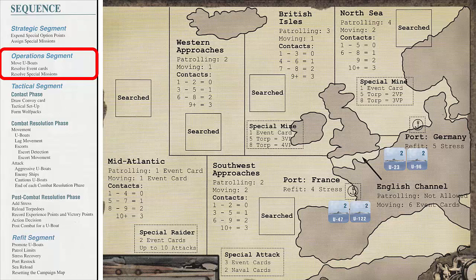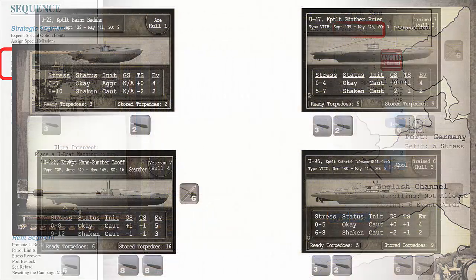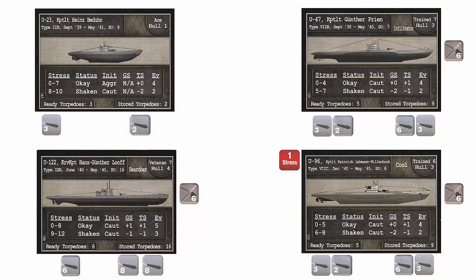In the operations segment, we move U-Boats, resolve event cards, and resolve any special missions. During this operations segment, we want to get our U-Boats into the British Isles and Southwest Approaches map areas. Starting in the Germany port, we move U-96 into the North Sea. Reading the information in the North Sea area, we see that we must draw two event cards when moving into this area. We draw the Ultra Intercept event card and the Rough Seas event card. The Ultra Intercept card instructs us to place a U-Boat warning counter in this map area. The Rough Seas card requires us to add one stress to the U-Boat by adding one stress counter.